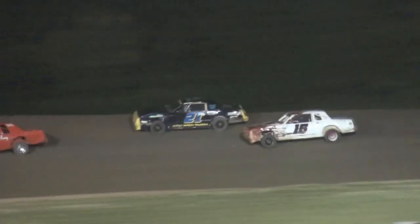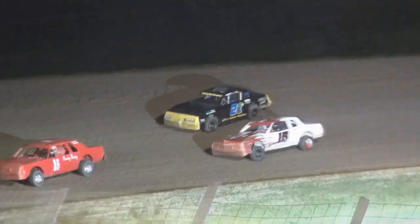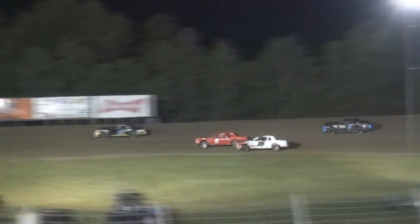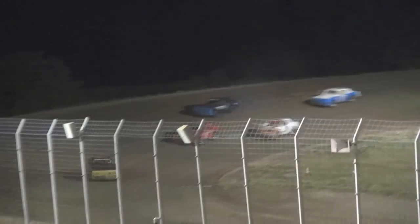Murray is now your leader! Here comes Atkins back on the inside — a little bumper tag between these two, side by side, wheel to wheel. Lap car coming into play down the front straightaway. Murray will lead that lap. Murray gets into the lap car going down the back straightaway — contact between him and Bruning. Here comes the 15, Atkins, trying to get by the lap car. Rolands on the high side picks up the race for that second spot.